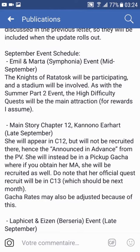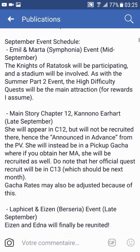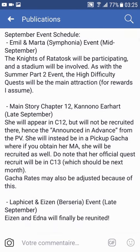Main Story Chapter 12, Kanono Earhart — late September. She will appear in Chapter 12 but will not be recruited there. So she will appear in Chapter 12, just like Lafizet appeared in the early chapters. Then we'll be able to recruit her in Chapter 13. But if you pull her mirror in Chapter 12, you recruit her too. So it's just: if you pull her mirror, you unlock her directly; if you don't, you have to wait for Chapter 13.